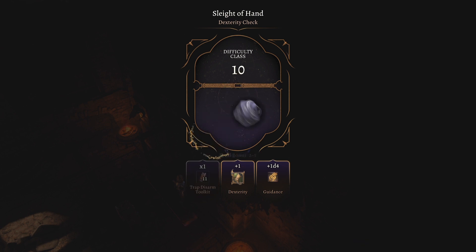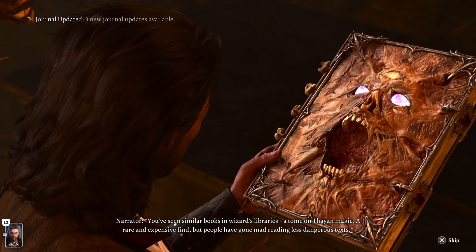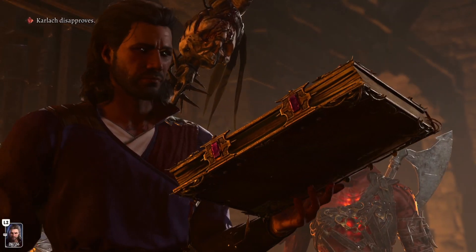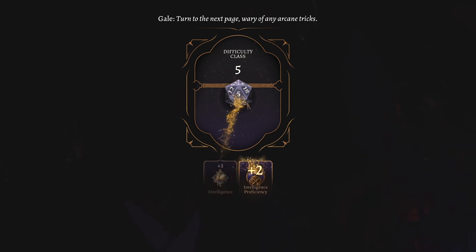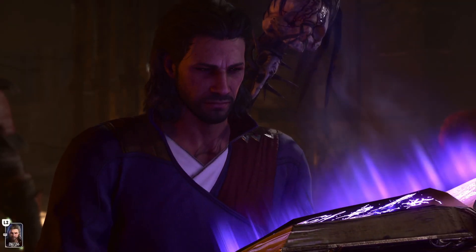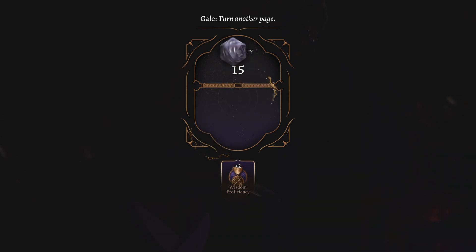Do yourself a favor: make that hard save and be ready to reload a lot. Once you have the book you can finally start reading it, but the book is sealed — you need a dark amethyst to open it. That dark amethyst can be found at the bottom of the Blighted Village. If you have interacted with the well you'll know there is a spider's lair with a monarch spider guarding the dark amethyst. To get all the secrets and buffs from this book you need to keep turning the pages, going through three different skill checks, each harder than the last.